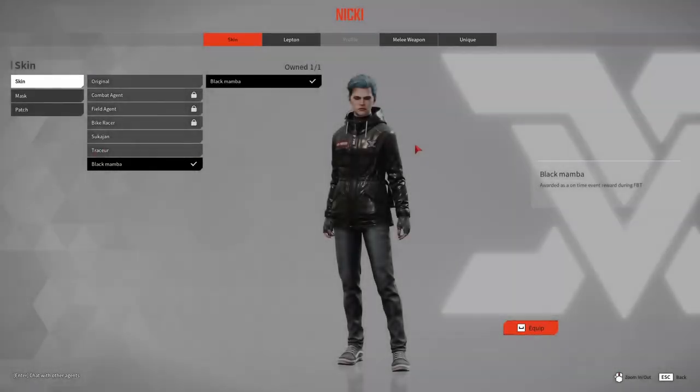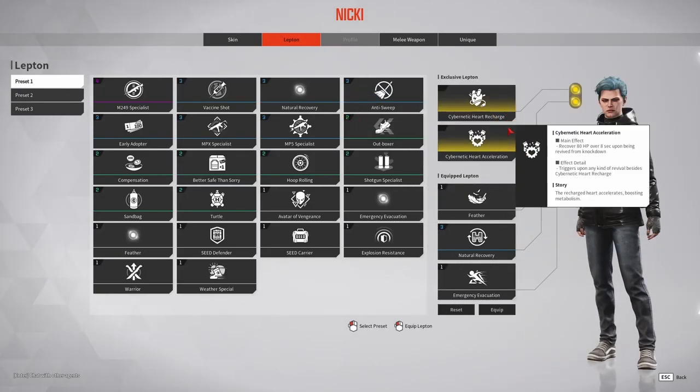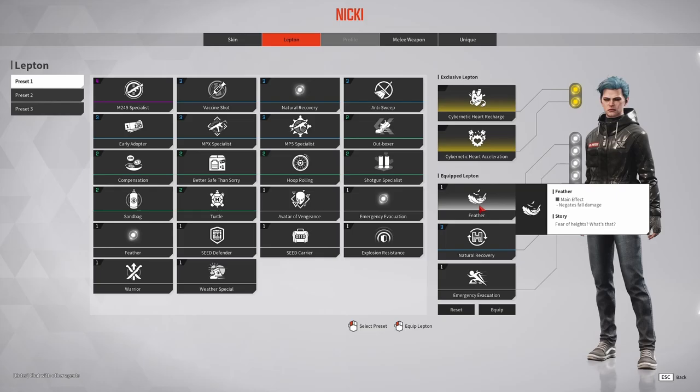You can change your loadout and perks in the main menu — feel free to look at what suits you best. I will show on screen what I currently use on almost every character to increase survivability.